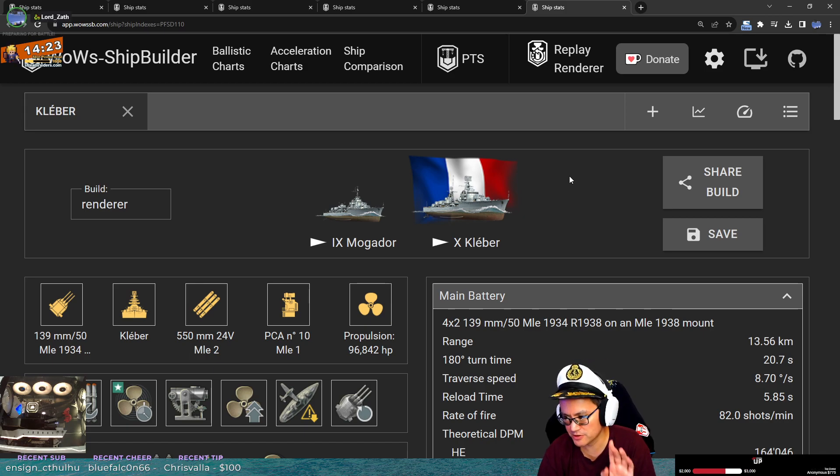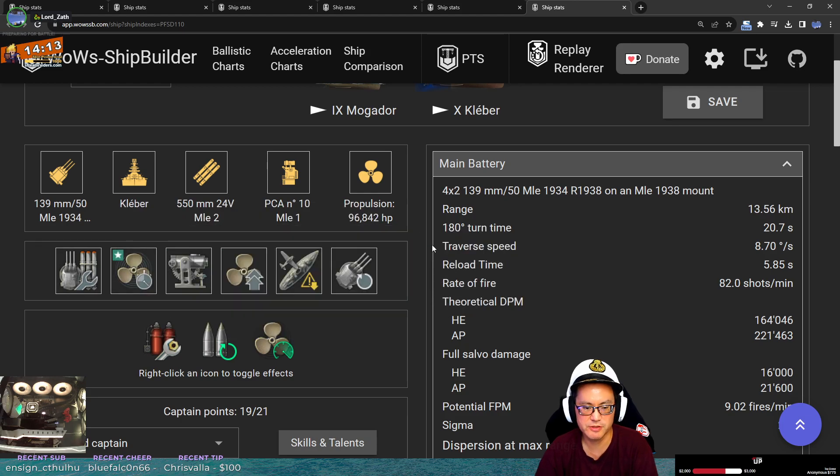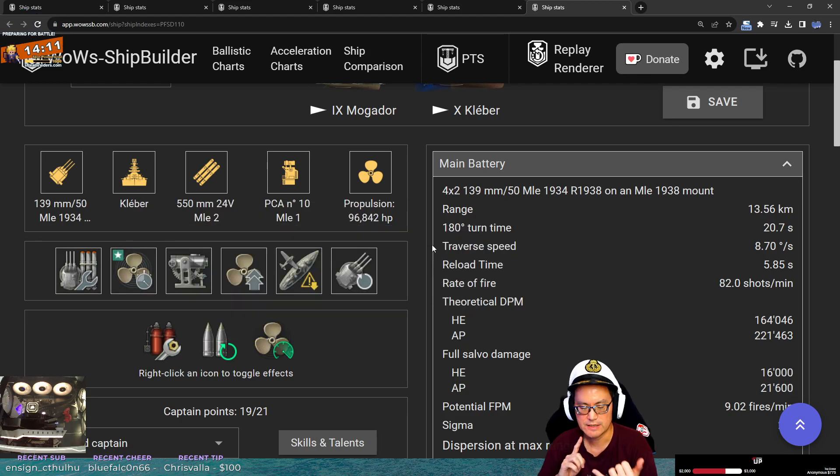Big O, you said there was no death pick, so I took care of the screenshot. Let's get into this game. This is the Kleber, Tier 10 French destroyer, and you've got main armaments mod 1. Characteristics: fast ship, hard to kill, good guns, good ballistics. It's got reload booster. It can YOLO ships with torpedoes. There's some good stuff here.